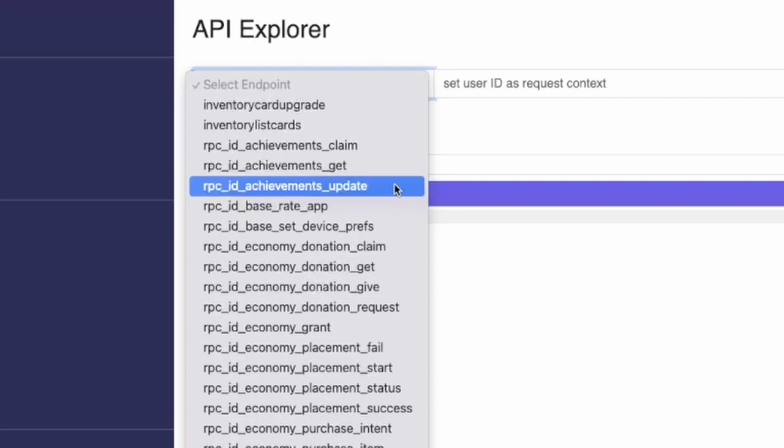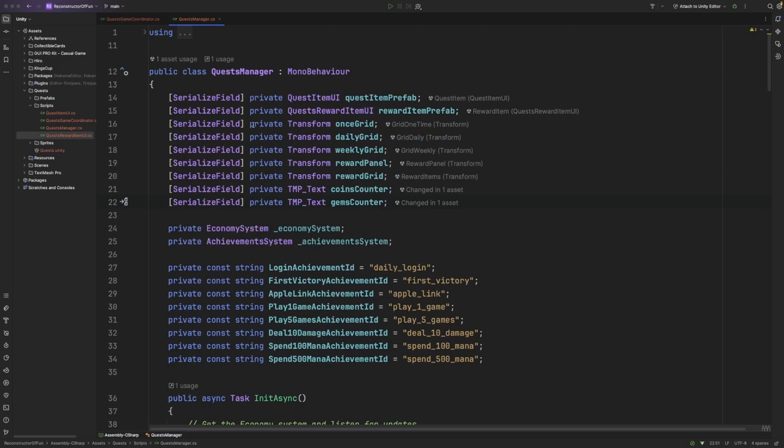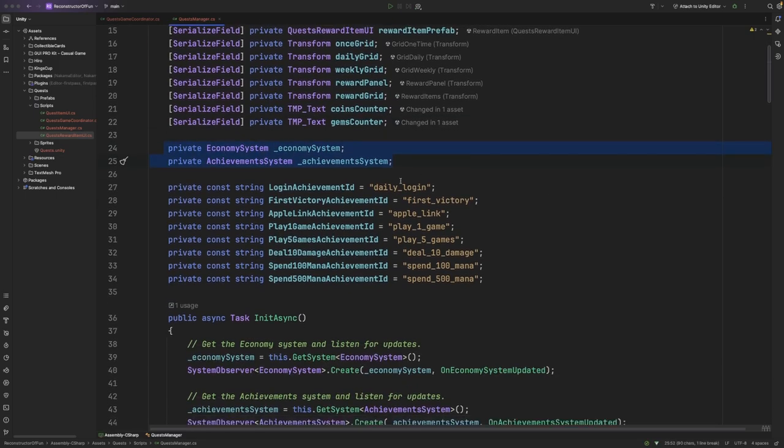So let's dive over to the client side code now. In our previous Reconstructing Fun videos, I went over the concept of a hero coordinator. If you'd like more information about how the hero coordinator works and how you can implement your own, I highly recommend going back and watching one of the first two episodes. The key call out here is that once the systems have been initialized within Hero, we find our QuestsManager class and we initialize it. Taking a look at our QuestsManager class, you can see that we serialize a number of fields here for the various user interface components. We have a reference to an economy and achievement system, and we've defined some constant string variables here that map to the achievement IDs defined in our server code.